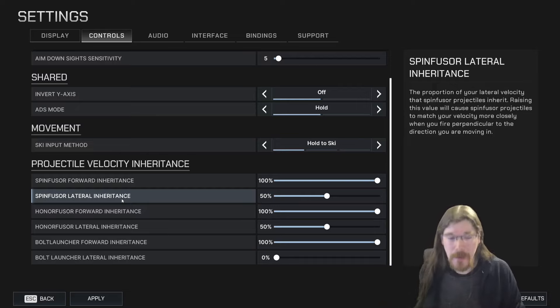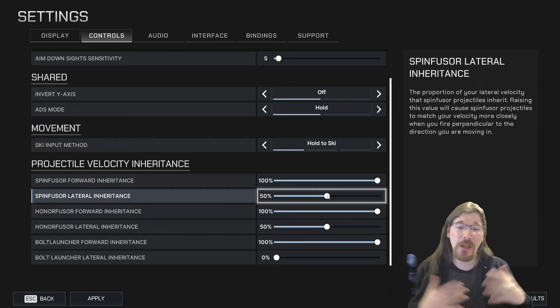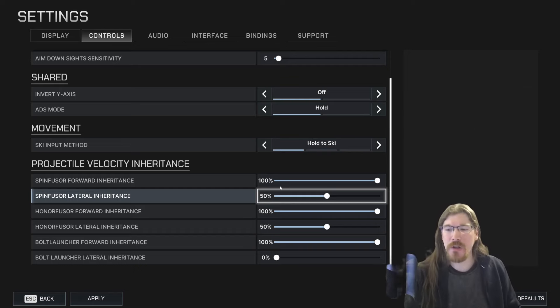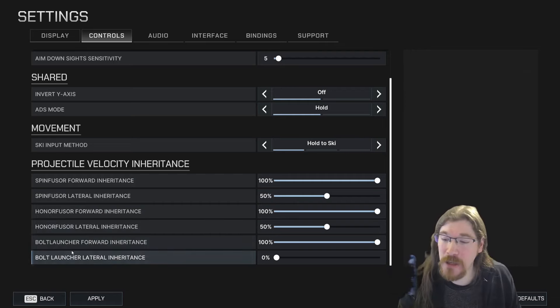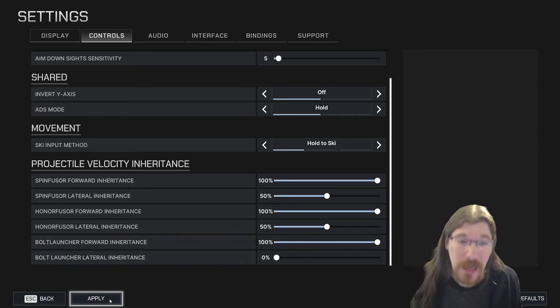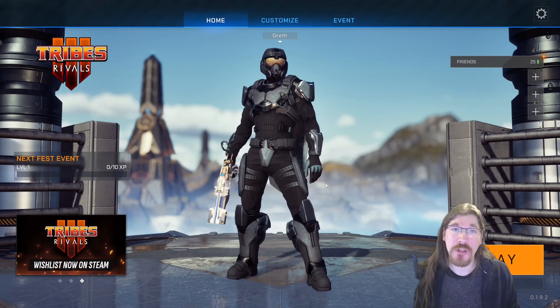You can set the spinfuser forward inheritance to 100% of your forward speed, or whatever you prefer. Lateral inheritance controls sideways momentum transfer — I set mine to 50%, many people prefer 100%. It's purely preference; you could set it to zero. There are separate sliders for spinfusers, other fusers, and bolt launchers. I set my bolt launcher to zero so it goes straight to a static target. That's really it for this playtest of Tribes: Rivals — that's the state of the game and the things to use. Thanks for watching, see you next time.